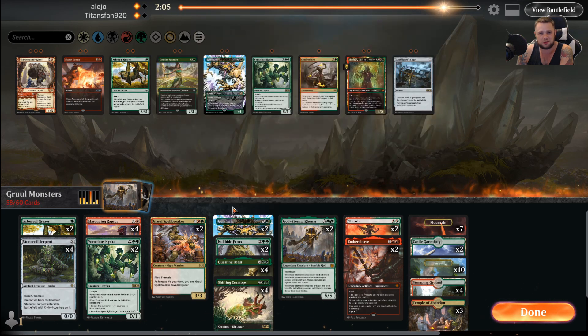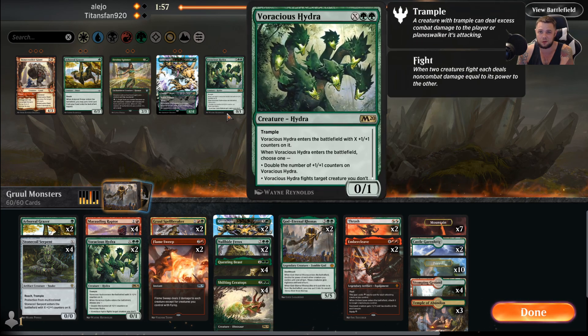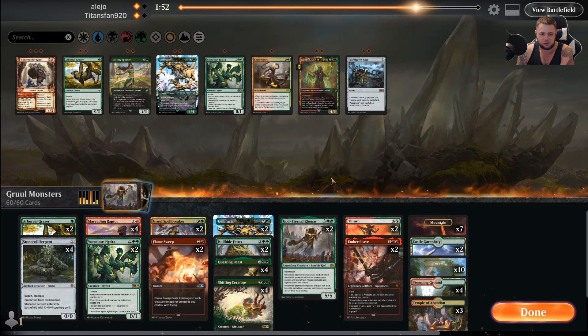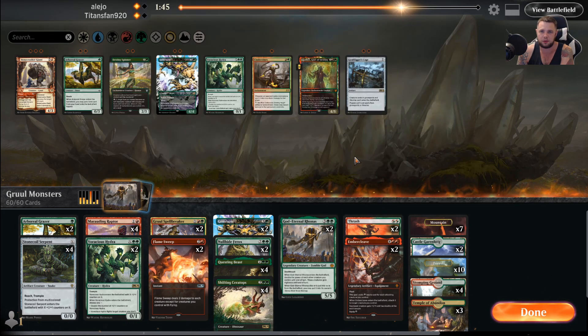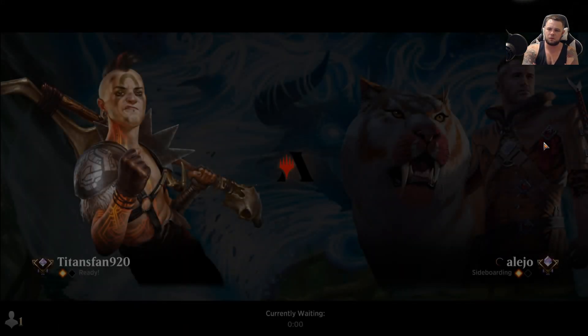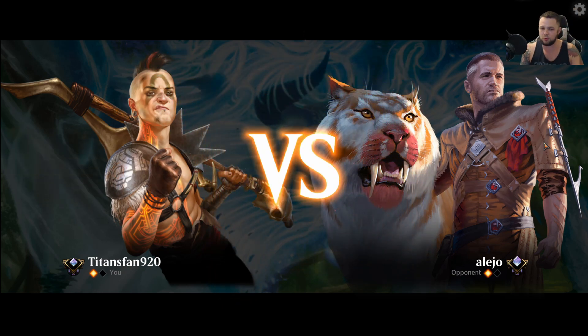I can take out 2 Gemrazers and put in 2 Flame Sweep, then kind of leave it as is. The Voracious Hydras may not be that bad after all if that's what they're going to do. Bonecrusher can be okay too, but I still think Thrash/Threat with us on the play is the way to go. I'll take out one more Gemrazer and add another Hydra for that fight ability. Game 3 against Alejo — Gruul mirror — let's show them how Gruul's really done.